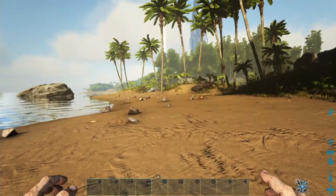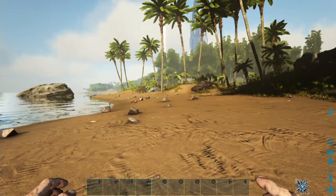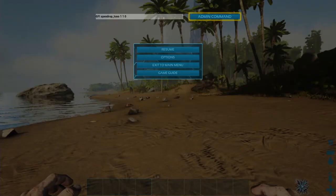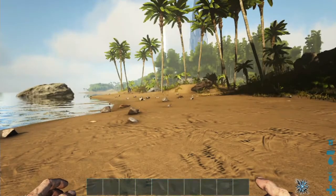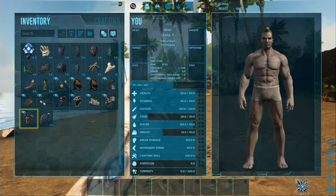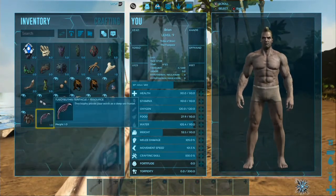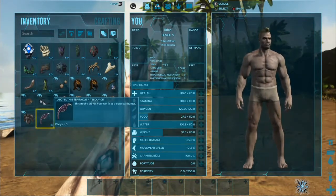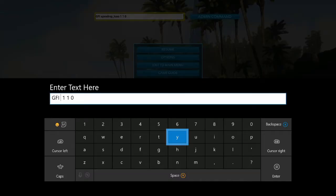Now for summoning the bosses — the bits you can't get with item numbers — you can use a GFI code for apex drops. This example is for the Tusoteuthis, the giant squid, but if you change that name part to the creature you're after it should work. So with 'Tusoteuthis tentacle' you get that piece, and you can change the name to, say, 'alpha raptor' to get the alpha raptor piece.